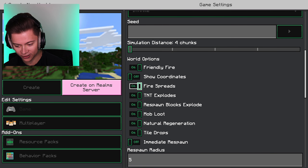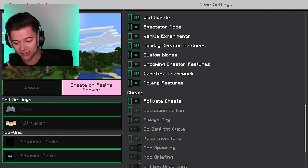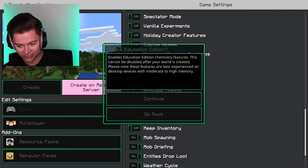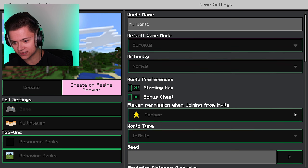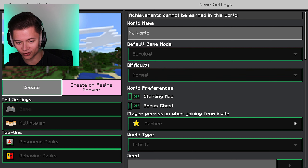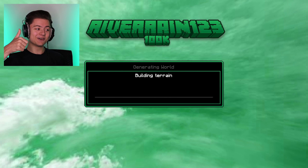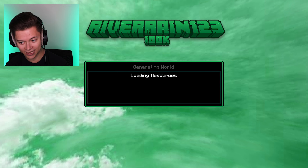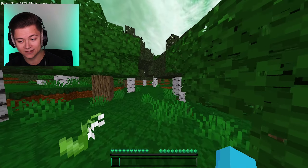What we want to do is scroll down right over here, and there should be something called 'Turn On Sheets' or something — yeah, 'Activate Sheets.' Let's do that, then continue. And then we want to enable Education Edition, so we're gonna continue with that as well. Now let's make sure we're in survival — boom, it says survival right there. Difficult: Normal. Let's press Create and see if this hack actually works. If it does, be sure to drop a like! This is gonna be so crazy — just imagine flying in survival and sending a video to your friends.